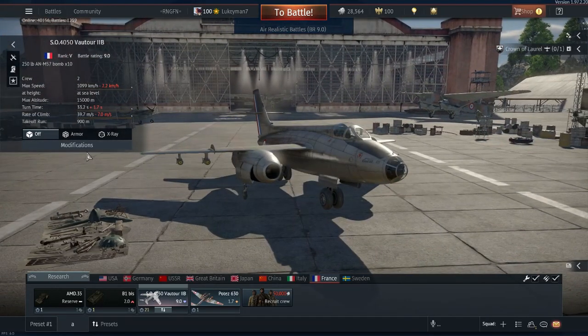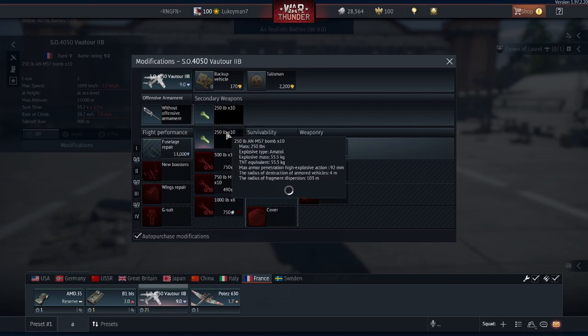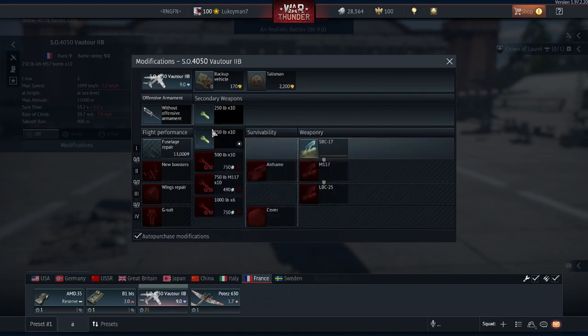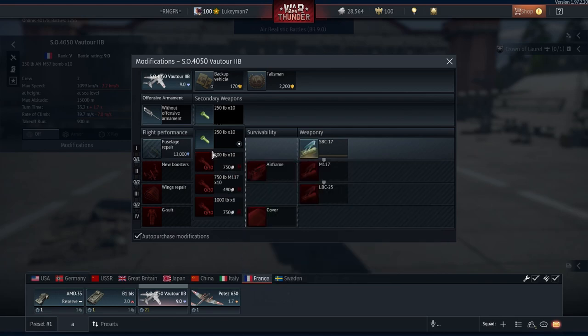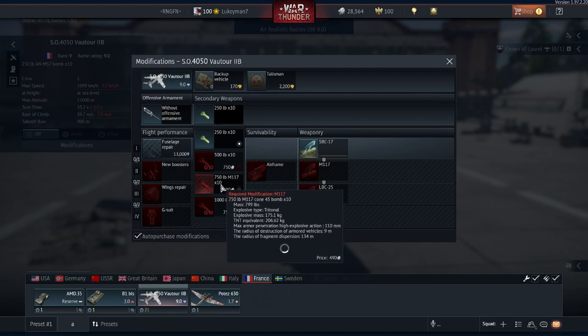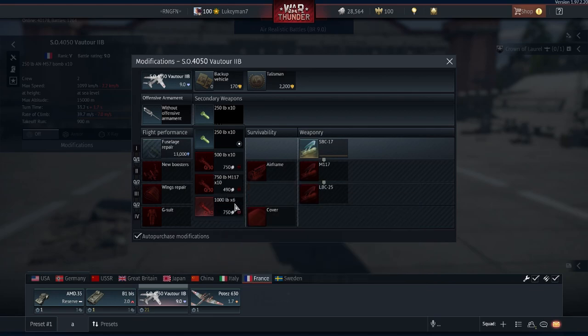For modifications on the Mark 2B you've only got bombs. You start off with 10 250-pounders, which I think can destroy a base at 9.0. Then you get 10 500s, which I think can destroy a base and a bit. And then you get the 750s, which are the ones you should be using — four 750s can destroy a base, so you can get two and a half bases done with that loadout.